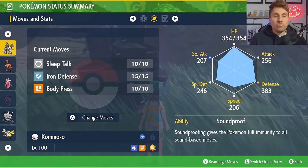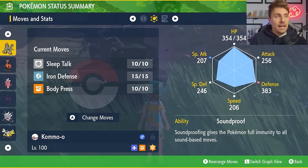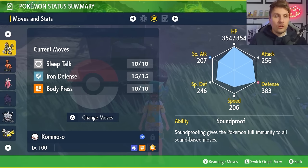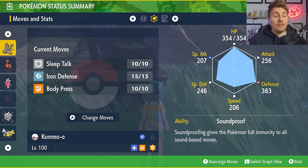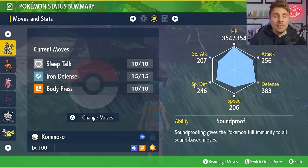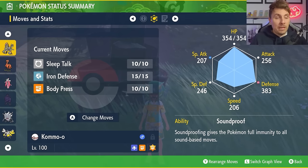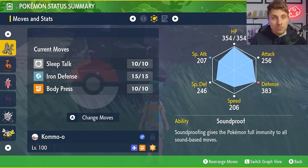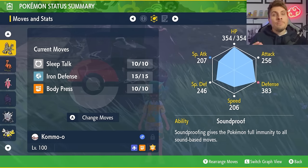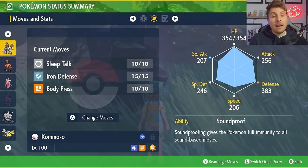Kommo-o has pretty good base stats, and with that high Defense stat it's going to take advantage of Body Press especially after Terastallizing. The basic premise is to go for Iron Defense turn one, then just spam Body Press after that until you can Terastallize, at which point you're going to be able to do significant damage. Sleep Talk is there as a way out if you get hit by Yawn, so you don't have to worry about using Heal Cheers to recover sleep turns.